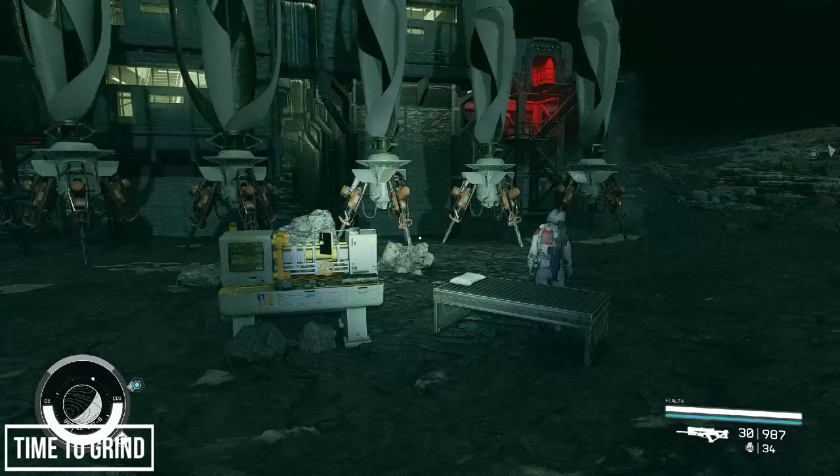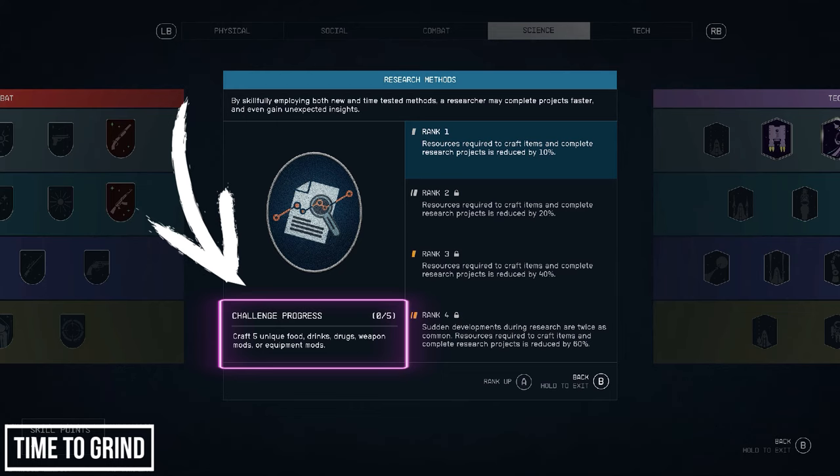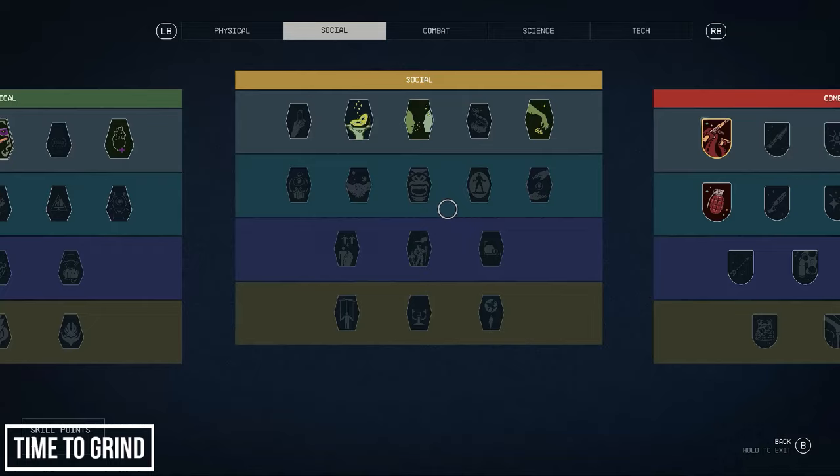Another point to add: in order to progress through each rank within the Research Methods perk you'll be required to manufacture increasing numbers of food, drinks, drugs and so on. This is why I added the Gastronomy perk — it's not essential, but we knew we needed six perks in Social to reach Outpost Management anyway, and Gastronomy gives you access to more recipes.